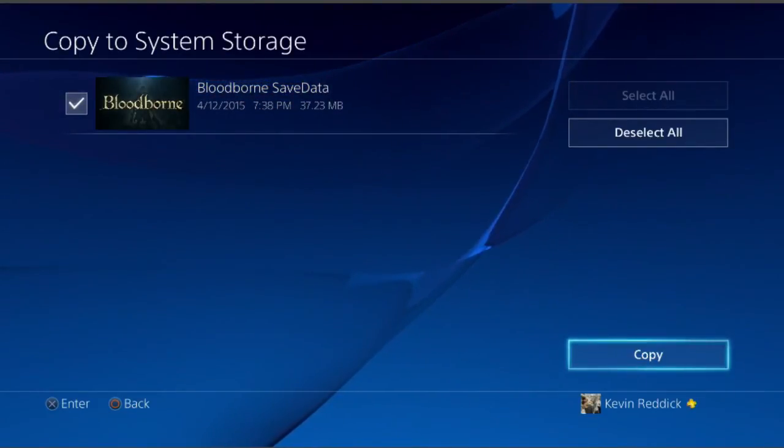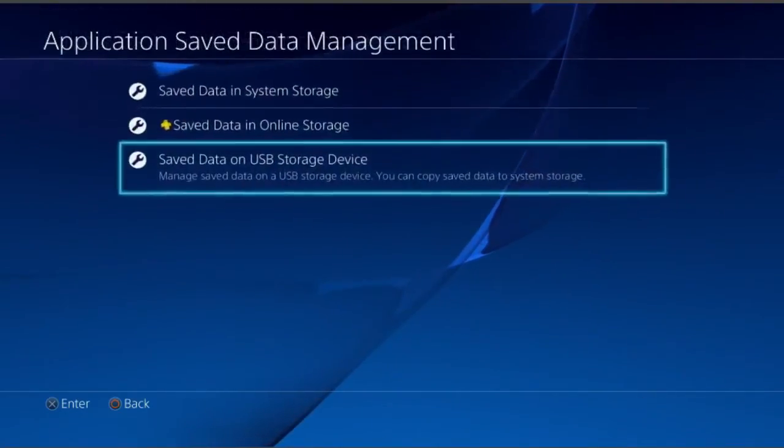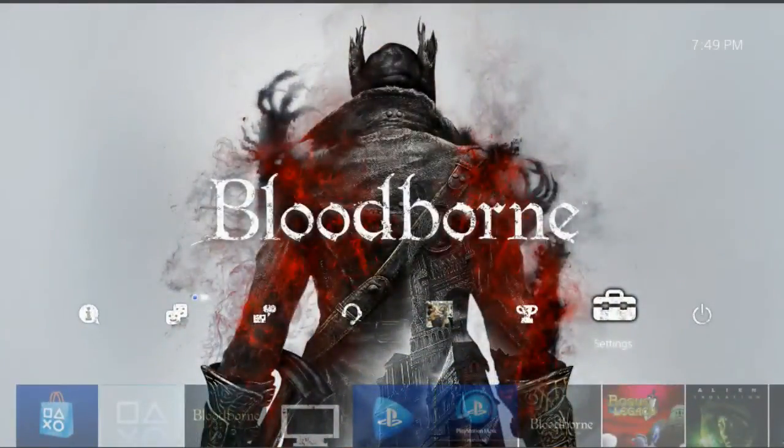After you copy it over, load back into the game and you'll be standing right in front of the gate again. Walk through, get the next ending you're looking for, and repeat the process — rinse and repeat. Get the third and final ending and you have all the trophies for each ending of the game. All you have to worry about then are any other trophies you haven't acquired, such as the all-weapons trophy, a couple of which are in the chalice dungeon or require side bosses.